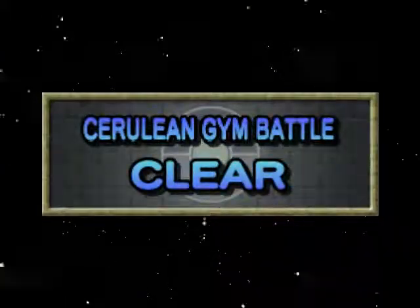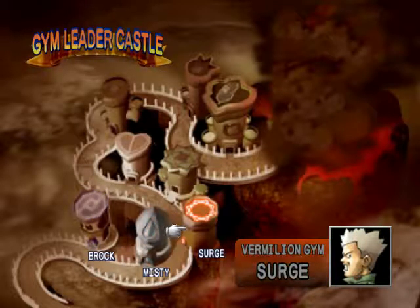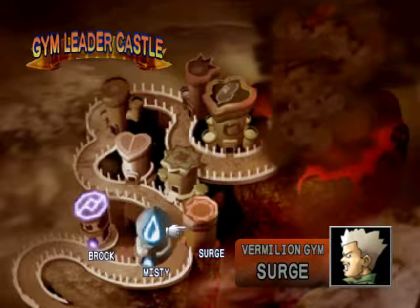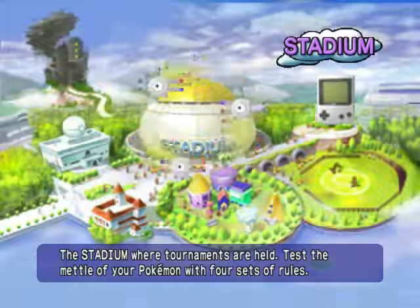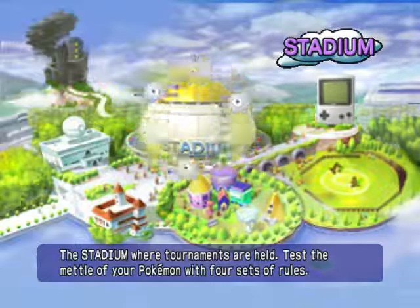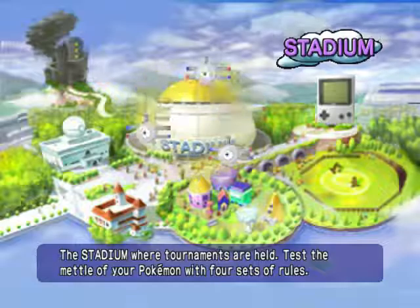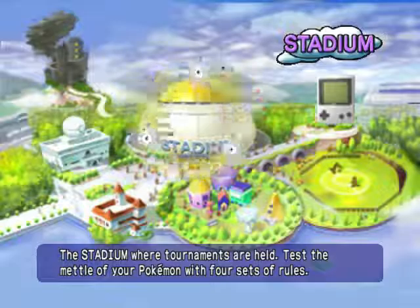Misty's gym has been defeated - we get the gym clear screen. And now we're on to Surge, which is - surprise - Electricity, for those of you who don't remember or are just too young to know. We'll be taking him on next time. Best believe I'll be loading up on Ground types. Anyway guys, hopefully you enjoyed watching me take on the gym. Remember to hit that like button and subscribe. Stay great, stay offensive, and I will see you in the next video.